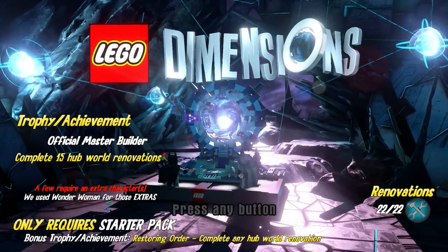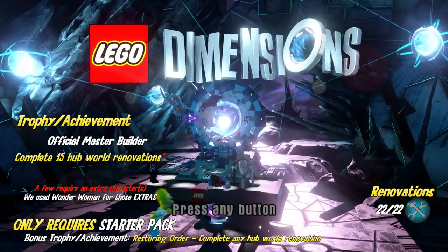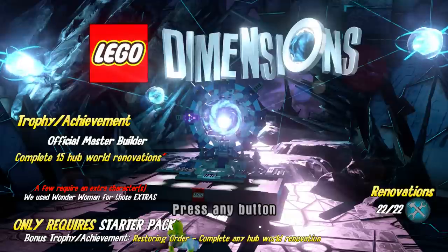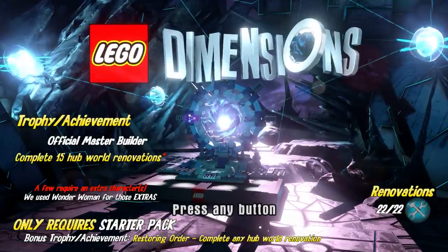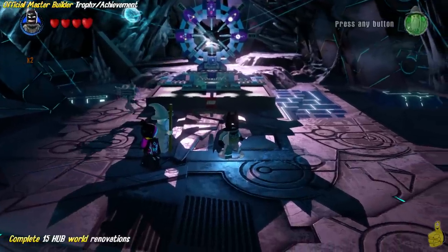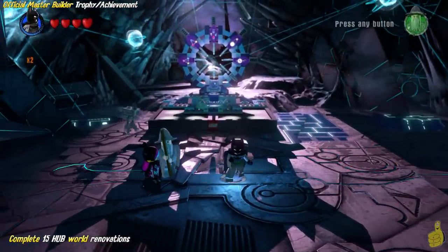Now there's a little red asterisk after that, which brings us to a point: a few require an extra character. There are a total of 22 world hub renovations and you only need 15. But we're going to go ahead and get all 22 in this video. We do get a bonus trophy achievement for restoring one renovation as well, which is simple, easy peasy.